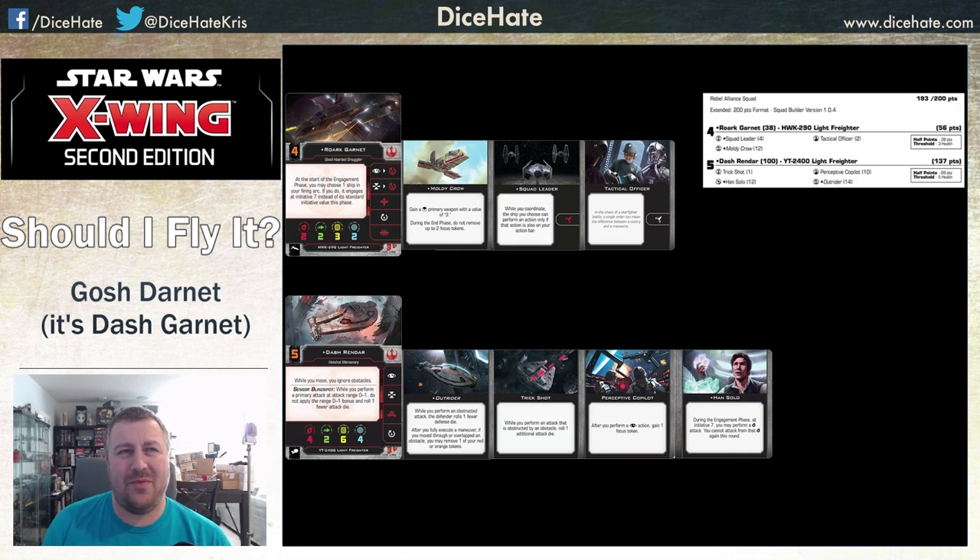This is probably the closest we've seen so far to the old Dengaroo style list. There are a couple of different ways of running it. As long as you can pass Rourke's Initiative 7 shot to Dash, that's the important factor. I've gone for an even more supportive Rourke here, giving him Squad Leader and Tactical Officer so you can coordinate all those eggs into a Dash basket.